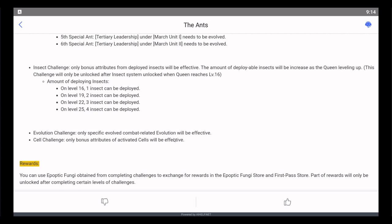Evolution Challenge: only specifically evolved combat-related evolutions will be effective — we're going to have to deep dive and figure that out. Cell Challenge: only bonus attributes for cells will be effective. This is going to be the most pay-to-win day — it's the brand new thing, it's going to be super difficult. Buy those things from the Alliance store, grind as you can, don't try and keep up with the whales. The whale in my server is already at level 14, I'm stuck at level 4. Do your thing slowly but surely.